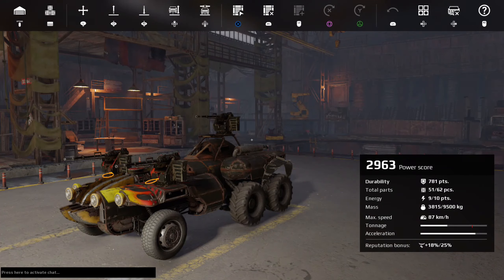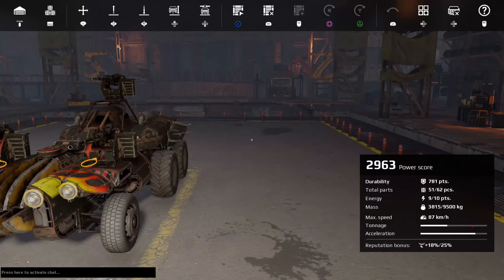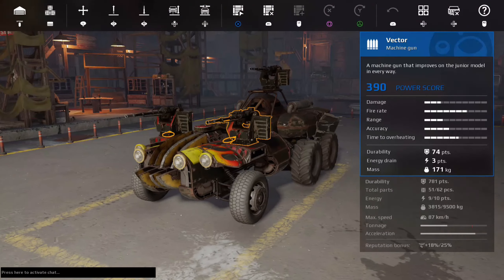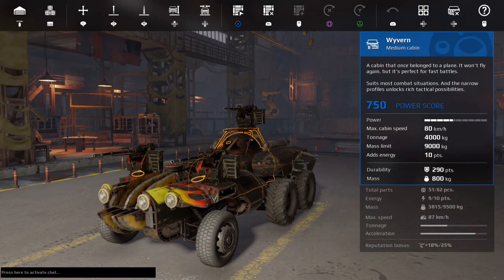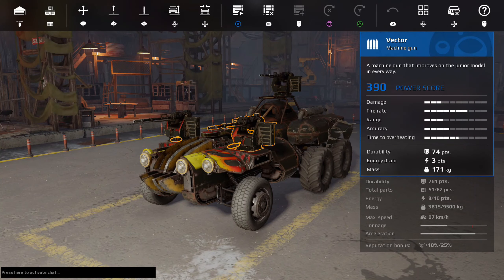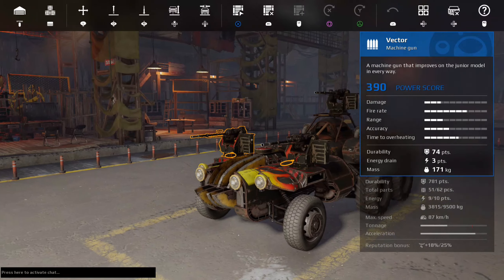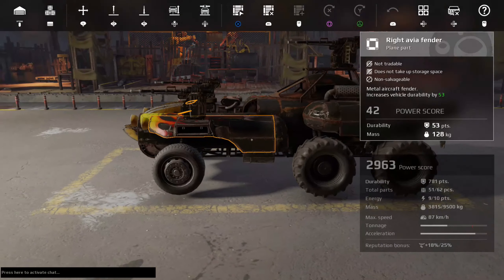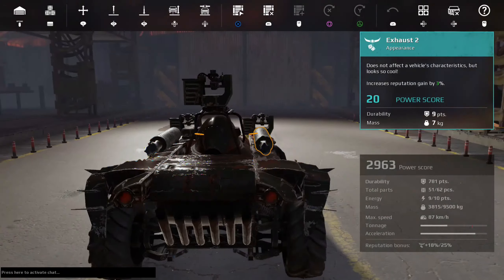What's going on ladies and gentlemen, Hood of Hoodnerd Gaming TV here and we're about to test out the Spirit Insomnia build. Just obtained this cabin — it's pretty nice. 2963 power score, nothing too high range, but we do have three mean machine guns on here with a power score of 390 apiece. And they will do some damage in battle. So let's just get straight into this build right here.